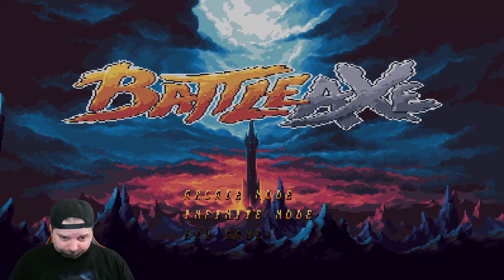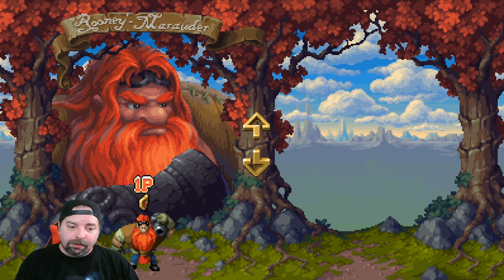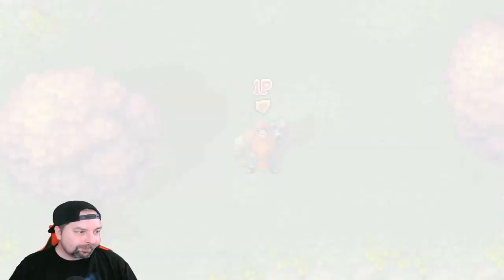Now we've got our character options: we've got our dwarf, we've got our elf with her swords, and the dwarf has got like a cannon for shooting guys. And then of course we have the druid — he's got his wizard magic powers. Let's go ahead and pick the dwarf. This guy looks pretty awesome carrying that cannon.